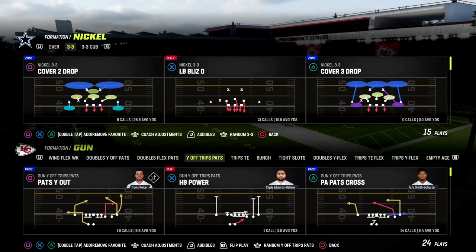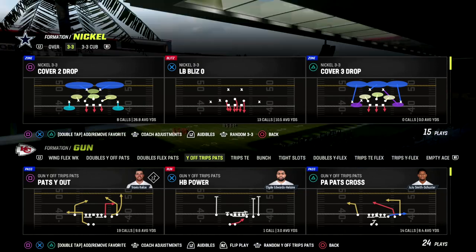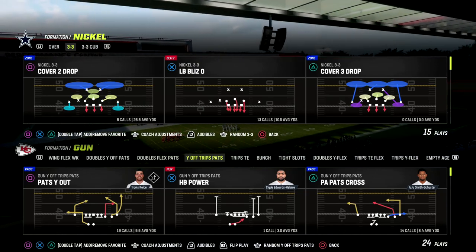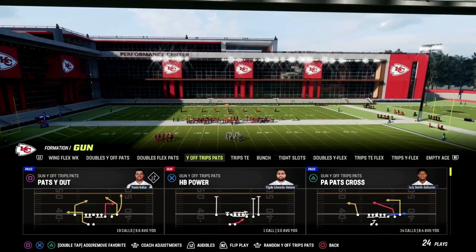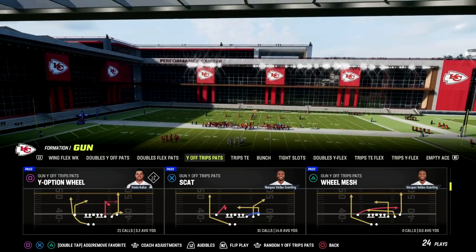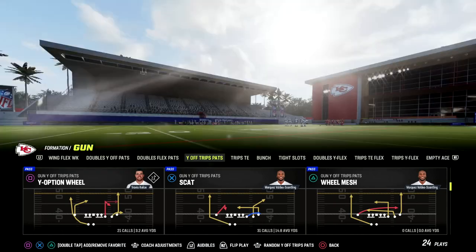Trips tight end and U-Trips are really, really good this year. So if you want to get my full offensive ebook on both of those, you can join the Patreon and you'll get both of them by becoming a member. It's only $10 to sign up, so I'd encourage you to check it out.